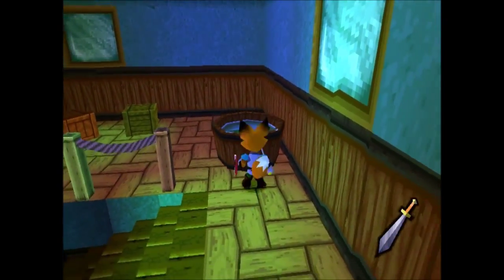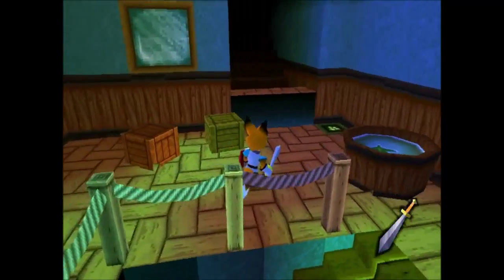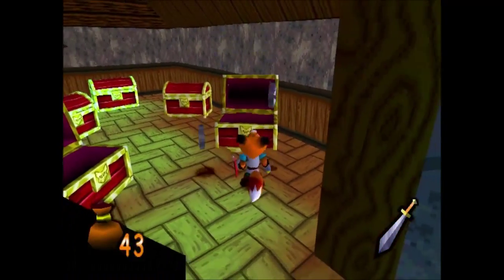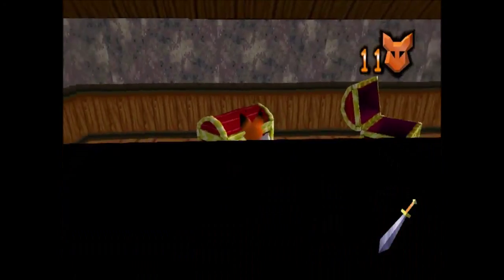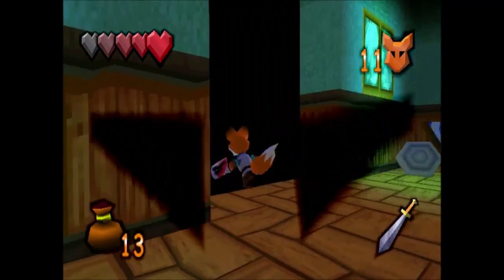There's something underneath this — it's a pressure plate. What the heck? This house makes no architectural sense in the slightest. Oh! Treasure! Real treasure, not fake treasure. An extra life. Well, that was certainly worth it. I'm glad I came in here. I wonder if all the houses have similar secrets. I doubt it.